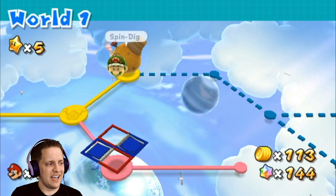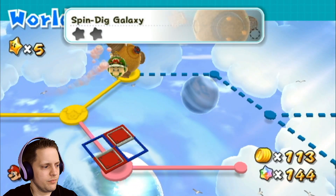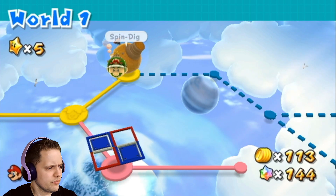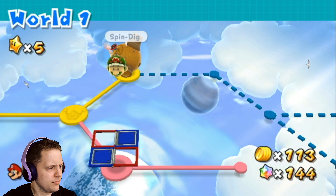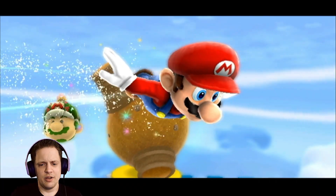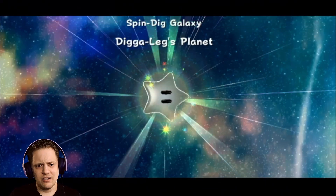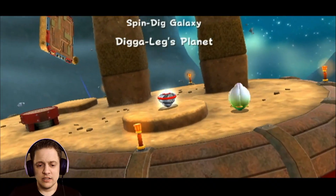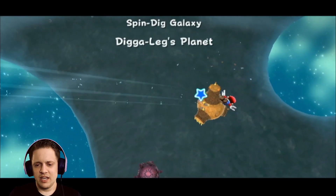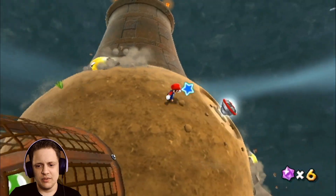Let's get those star bits. And now it's time for the Spin-dig Galaxy. I wonder where this one's going to be. Let's do this one — Spin-dig Galaxy. I wanna make sure I can find this star comet because that's always gonna paranoia me. Dig-a-legs Planet. Looks like I'm gonna be using this new power-up, which I do remember from when I played this game a while ago. It basically drills you through soft dirt. Music's vibing already.